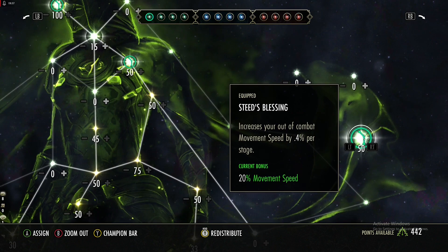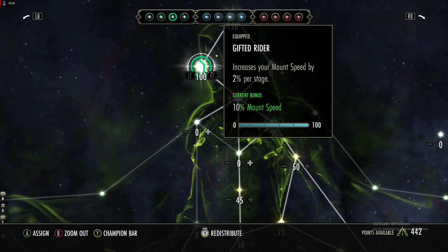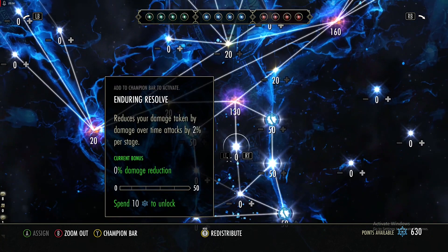For Champion Points: in the green tree nothing really critical — get movement speed outside of combat, enchant proc chance reduction, reduced fall damage, better item quality from chests, mount speed, and mount stamina passives. In the blue tree, skip crit chance and get the blue passes when you can. Head straight down as soon as possible.